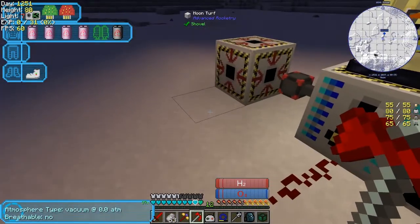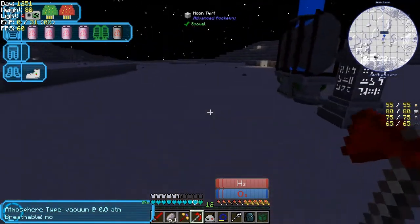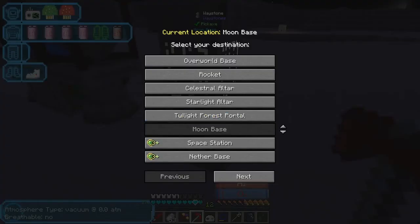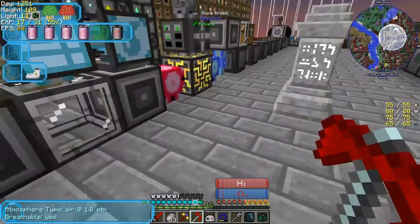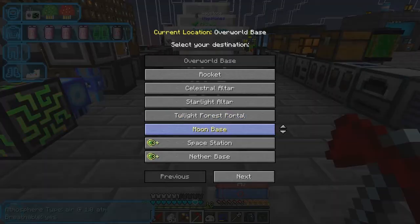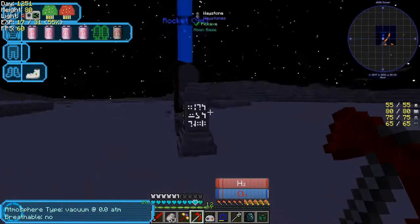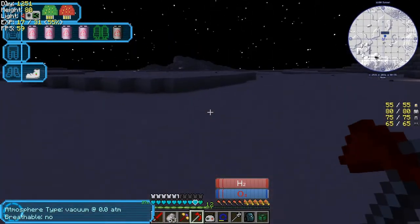Anyway, I set up a waystone here. We've got 'rocket' and 'moon base' which will take us straight back to the moon base and straight back to the overworld. It has no cost in this one, which is a bit strange. Let's go back to the moon base.